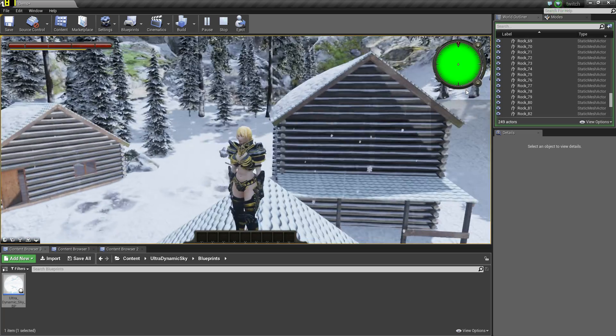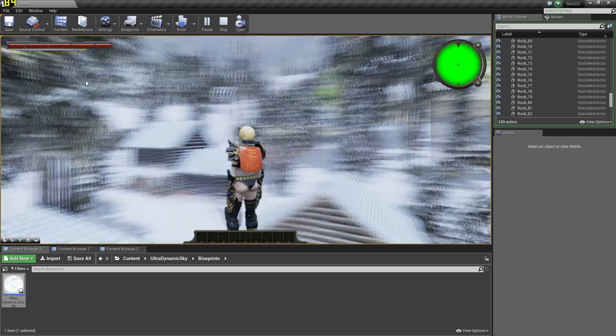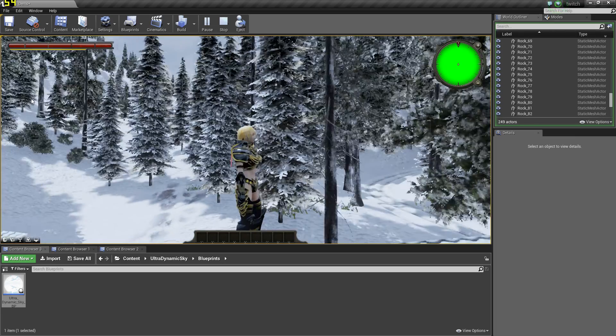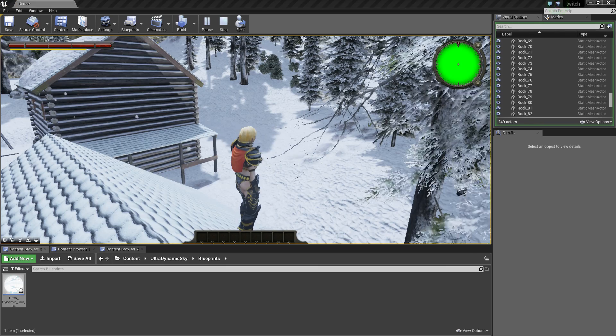So good pack — definitely has a lot of rocks, a lot of assets, a lot of trees. Yeah, it looks pretty damn good. The only thing is the grass needs more snow on it.